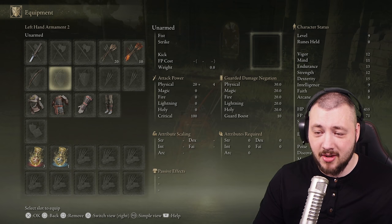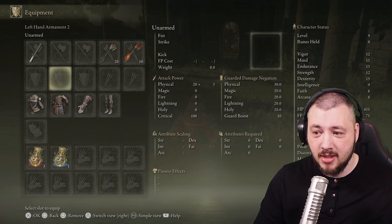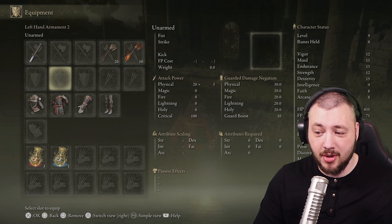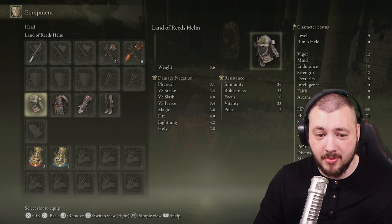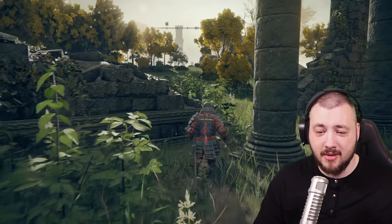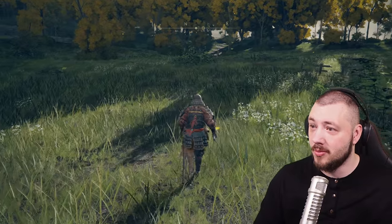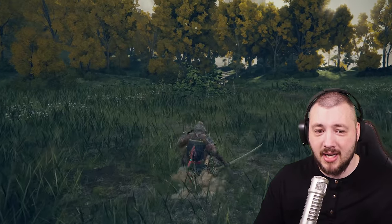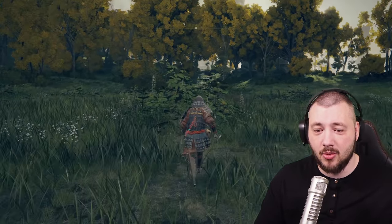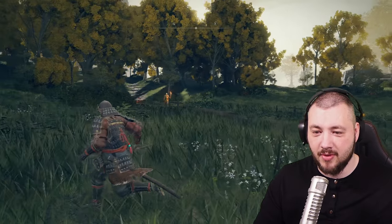Items you have equipped — even if you're not using them — do play a role in your load. So if you're wearing a heavy shield but not using it, it still puts load on you. The most important part is the roll: on medium load it's relatively quick, but on heavy load you do a fat roll that costs more stamina. Medium, in my eyes, is the best roll — it gives you good mobility and the ability to move across the map.